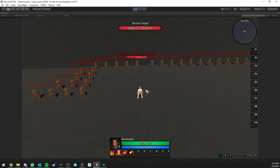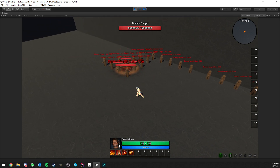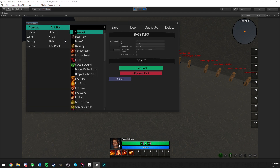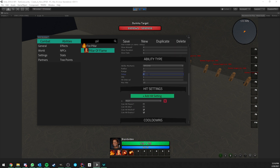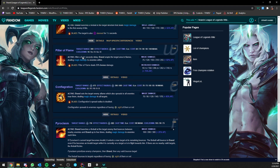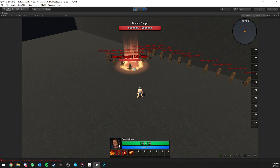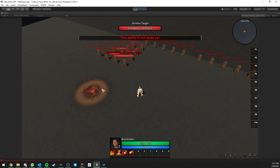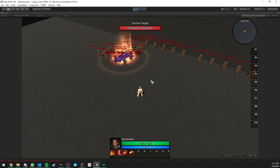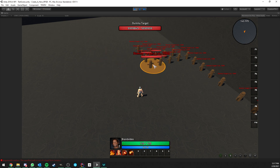The second ability is Pillar of Flame — a ground-targeted ability that deals damage after a delay. I actually forgot to set the delay, so we do it now in the editor, looking up the value on the website: 0.627 seconds. We set it to exactly 0.627 and save. Now in game the damage is not instant — after 0.627 seconds it charges and then deals damage. The range is also capped at 10 meters even if the cursor goes further.